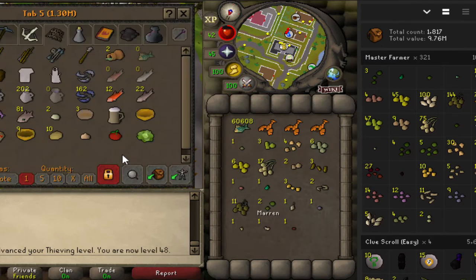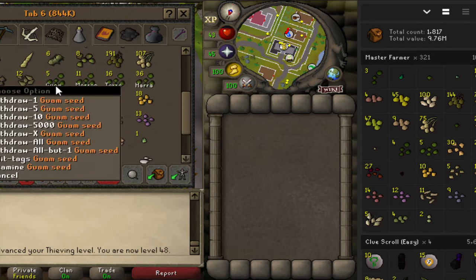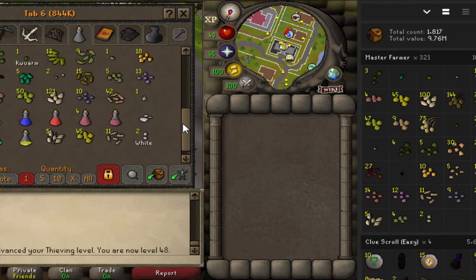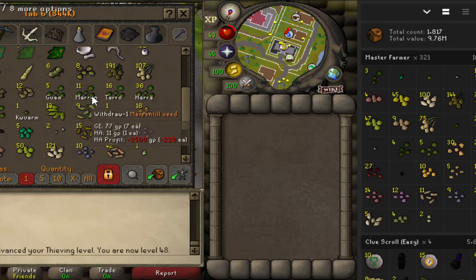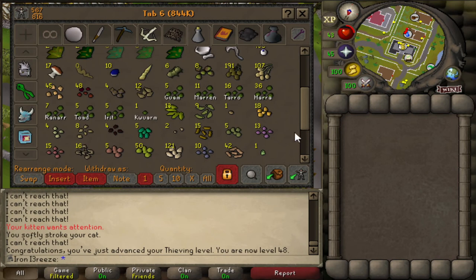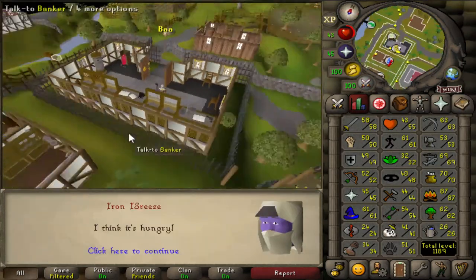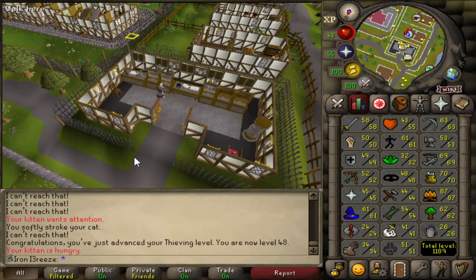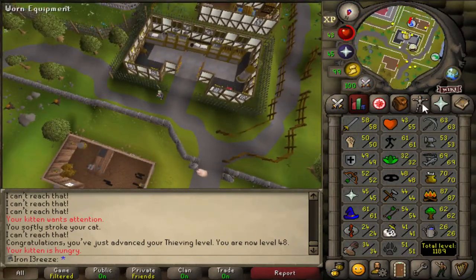We can plant the harlandars which is nice, though I think we only got one of those. If we quickly deposit everything, going through this tab we actually have 36 harlander seeds, which is quite nice, and seven ranarrs in total. So I'm going to do a couple of farm runs while probably doing some thieving in between - I think it takes about 45 minutes or more per seed to grow. This cat is becoming annoying, I don't even know where he's gone.